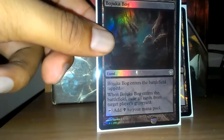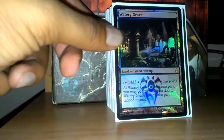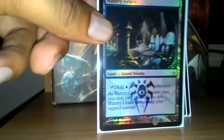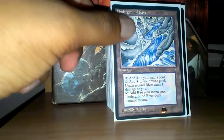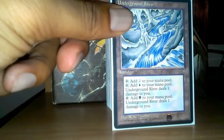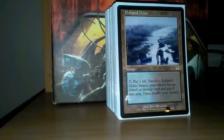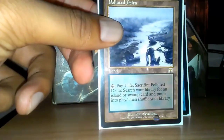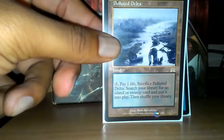Bojuka Bog for graveyard hate — sometimes my own graveyard if I'm facing a Mana Plasm deck or something. Watery Grave is another card I had laying around that I wanted to use, so it just worked out really well building this deck. Underground River — I like the art on the newer cards better, but I had this laying around so I didn't really see a reason to buy one. Reliquary Tower, because the deck does draw a lot of cards from time to time. Polluted Delta is another card I had a playset from before — never thought it'd be worth as much as it is now, I think it's just $60 right now. This normally gets Watery Grave, and barring that a basic island or swamp.